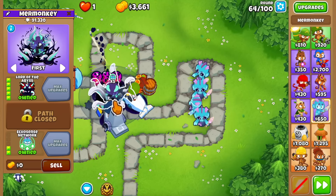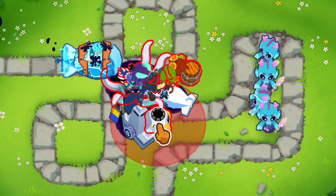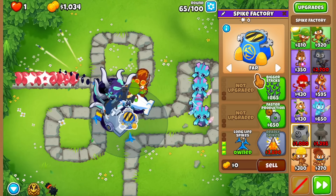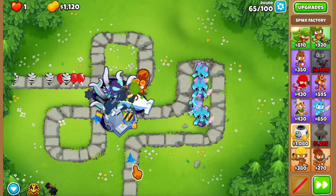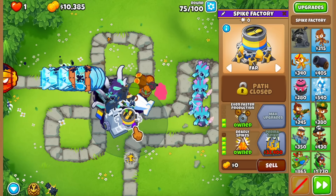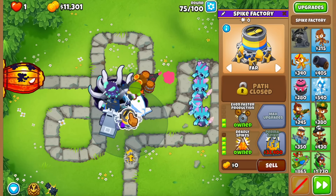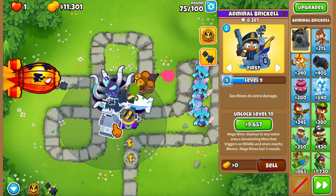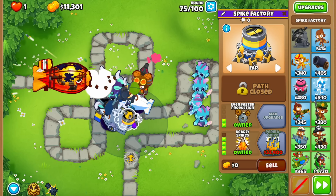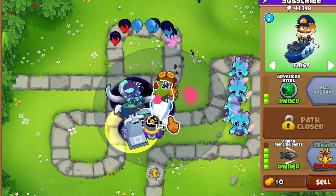The Ecosense Network monkeys' placement doesn't matter because the buff is global. That's number four, and this is number five — five is the max. We got a range increase, and you can see the little buff icon above the spike factory. Let's set it to far so it throws spikes at the bottom. Apparently, because these land towers are placed in the range of the Lord of the Abyss, I think they count as water-based. Let me test if Brickell's level 3 ability gives the spike factory the attack speed buff.